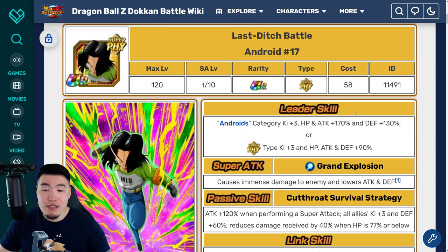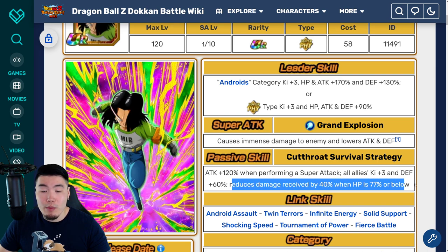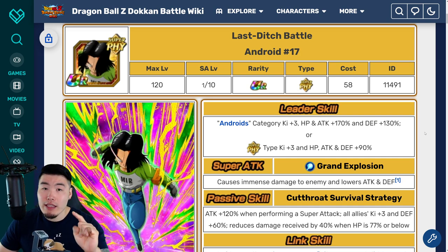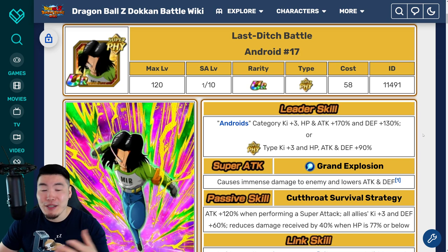And we also got Fizz Android 17, who I think is a great support unit. Key plus 3, defense plus 60% for allies. Reduces damage received by 40% when HP is 77% or below. I think he's still a solid unit - obviously not amazing anymore. But one thing I will say is he's going to be featured in the upcoming Dual Dokkan Fest. So wait until you do your summons first before you potentially buy this guy, because many could pull him in the Dual Dokkan Fest and that would suck.